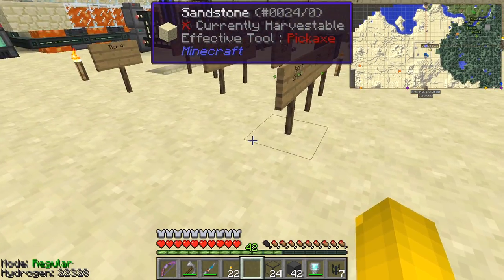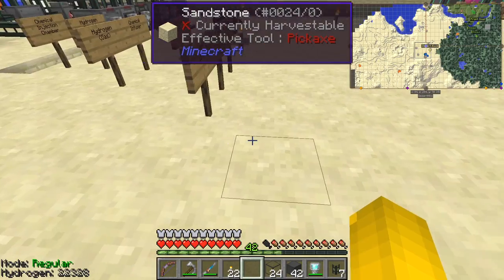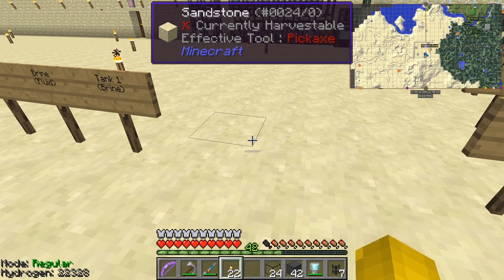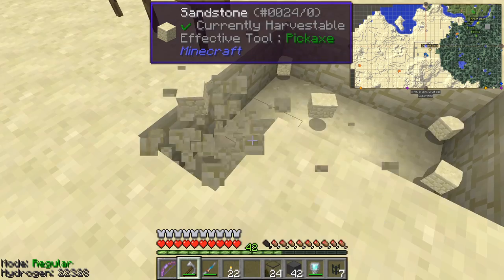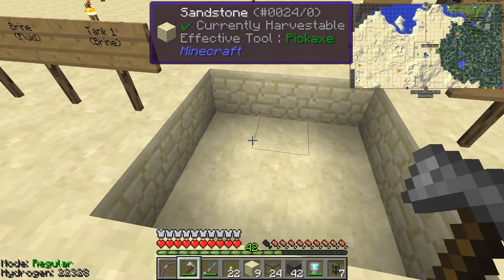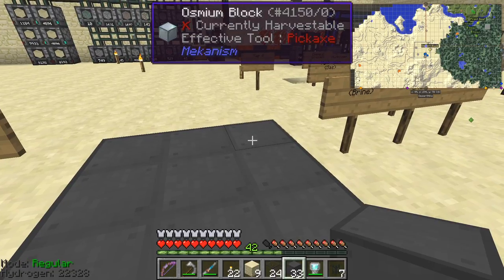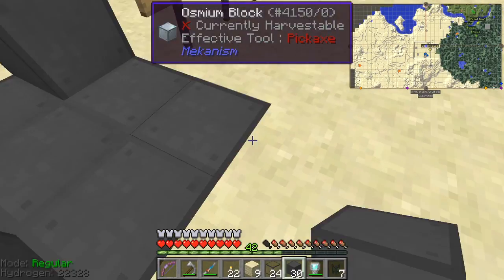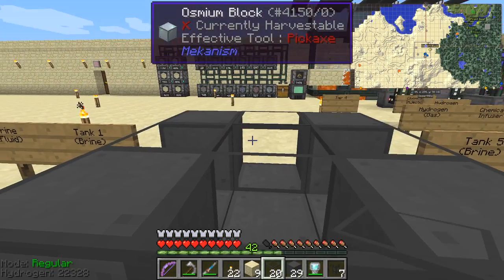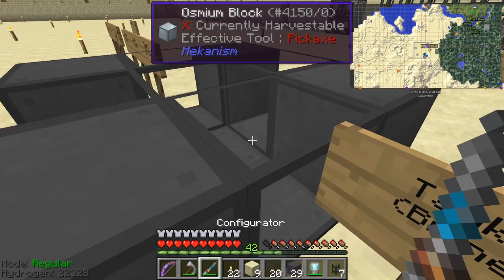So let's start with the tank. I'm going to make a 3x3 tank. What you can do with these tanks is set them to go below ground as well as above ground, and I think that's a good policy so let's do that first. A 3x3 is the smallest anyway. You have to have a solid base, and I think you need all the corners to be solid as well. Same with the roof — let's put in some glass into the corners. Then we can put the roof on top, but we also need valves — two valves actually.